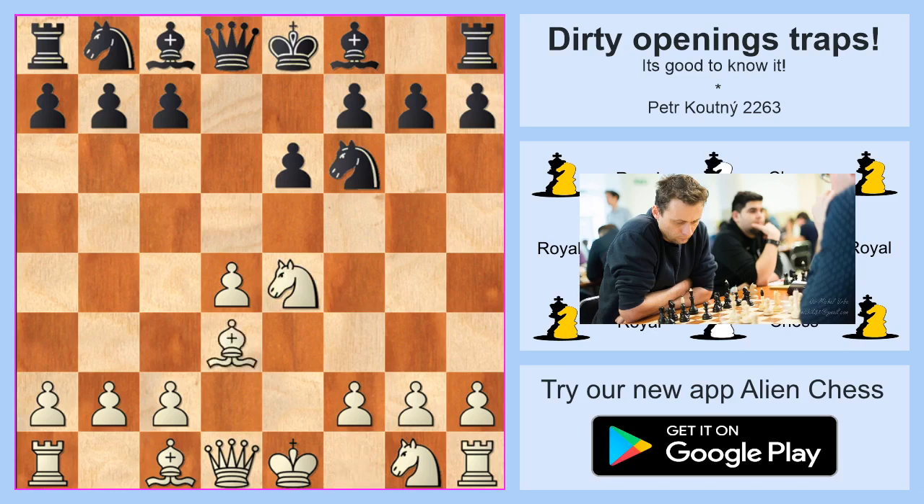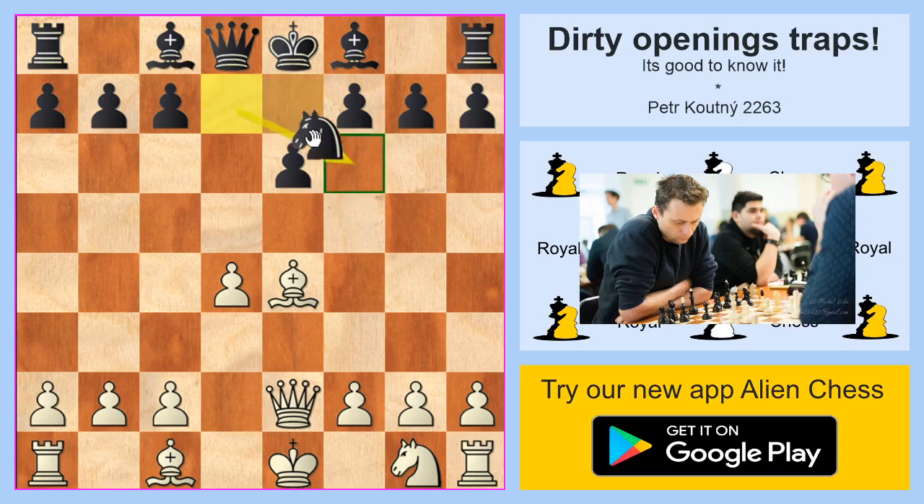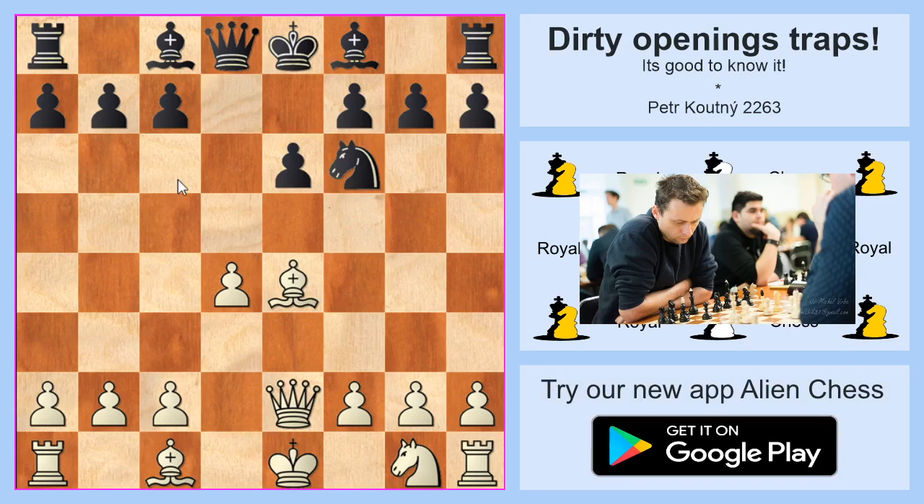Everything looks fine and we may still be in theory after Knight b to d7. But if white plays the queen to e2, this is the first signal that something is strange, because this move looks wrong — when black takes on e4 and plays to f6, black will win a tempo because white needs to go back with his bishop. But maybe black is wrong.